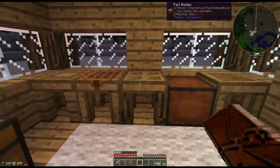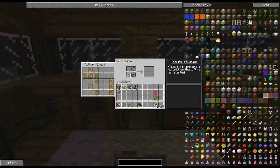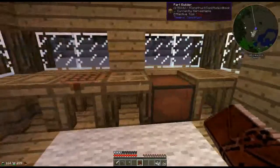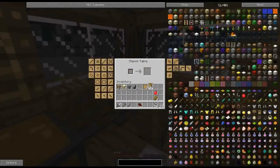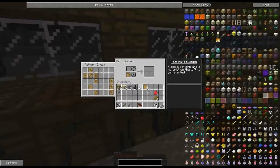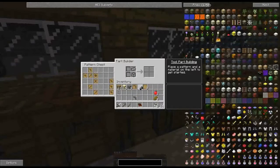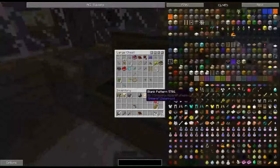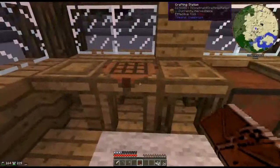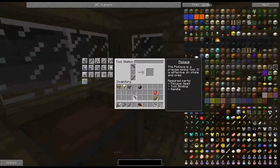We need the stencils — no. Part builder. Stencil table, and we need the pick. Right, part builder, pick head, and we're going to make it from flint because I think flint is easily come by. Put that in the pattern chest. And we'll put the blank patterns in that chest. Then pick: iron binding, flint head.